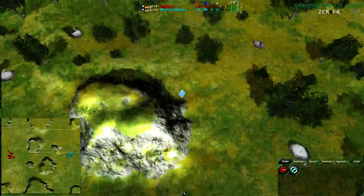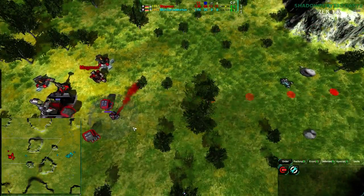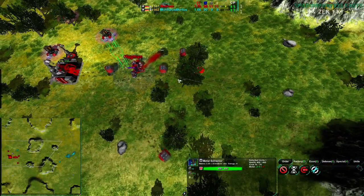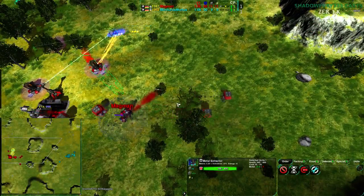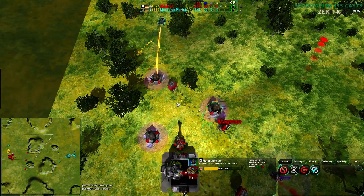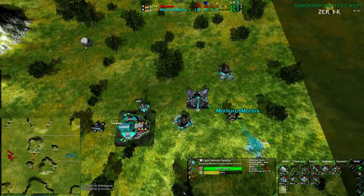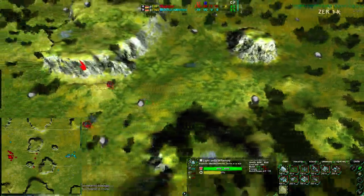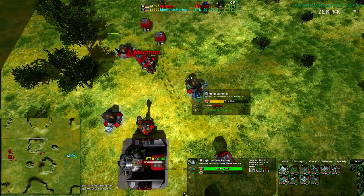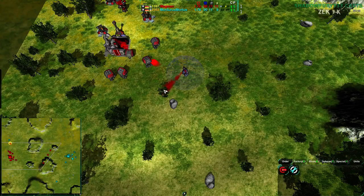As long as Magman doesn't overextend themselves — given that they are reclaiming for power right now, not metal, which frankly is a good idea since they've got three metal extractors and no power plant — so reclaiming for power is actually the better option right now. Mortarus is just now getting the Mason but is behind economically as a result of having to build both power plants and metal extractors.